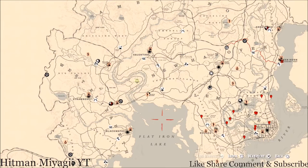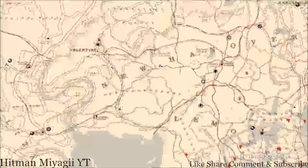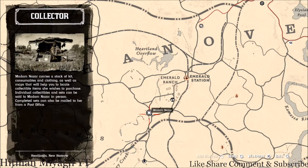Let's get to Madame Nazar's location. Right now she's right outside Emerald Station, right around the way from the fence. She will be here until 2 a.m. — that's Eastern Standard Time, New York time zone, East Coast time zone, for those of you who don't know.